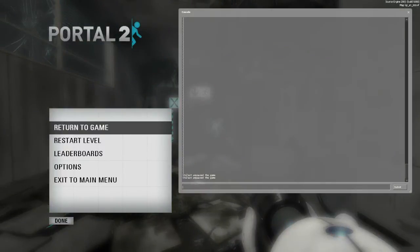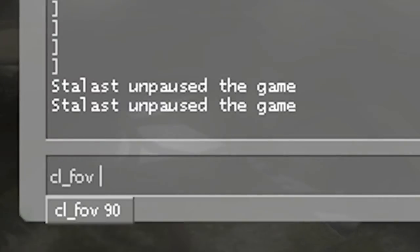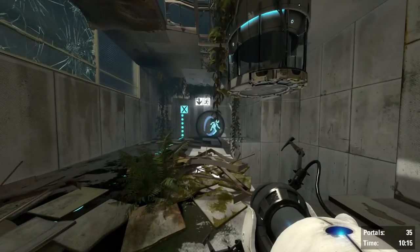The console command to actually change your field of view is cl_fov and then any number, which is in degrees. My personal preference would be 110 — as you can see, it's changed there.